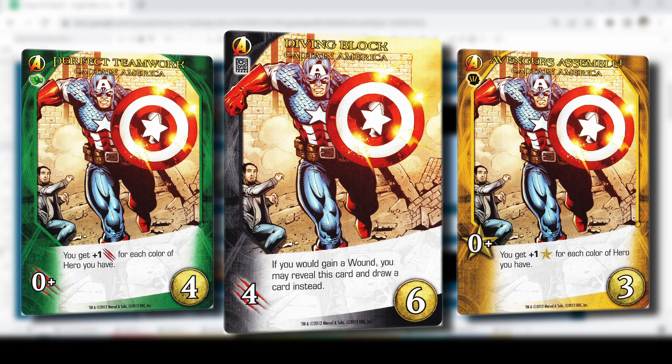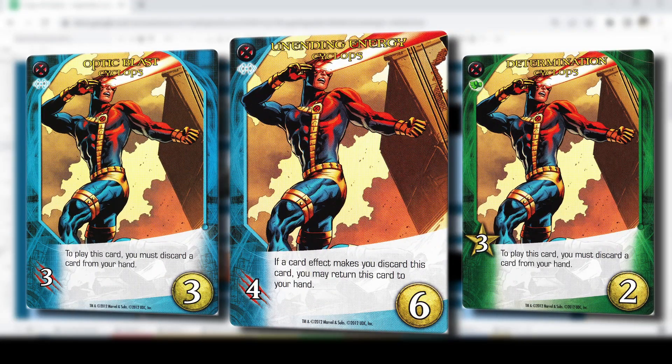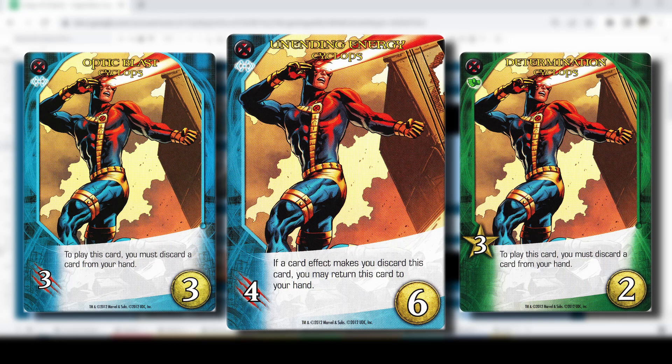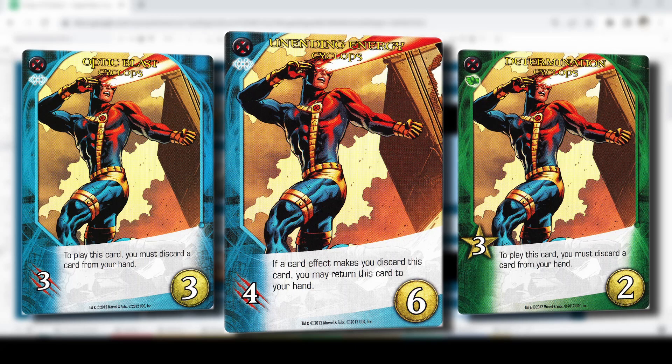Next is Cyclops from the core box — probably my top three favorite core box heroes. His Determination card leads to early rare card acquisition, which is great. Optic Blast is solid, and Unending Energy ties his cards together nicely. There are many instances where the game tells you to discard cards and Unending Energy counters it. There are lots of niche moments where it comes in handy. Extremely happy to have him on the team.